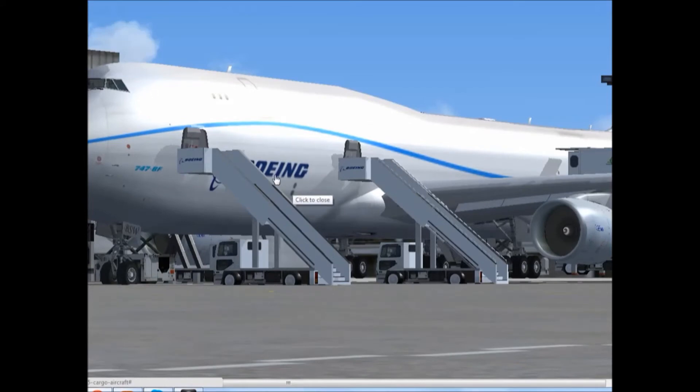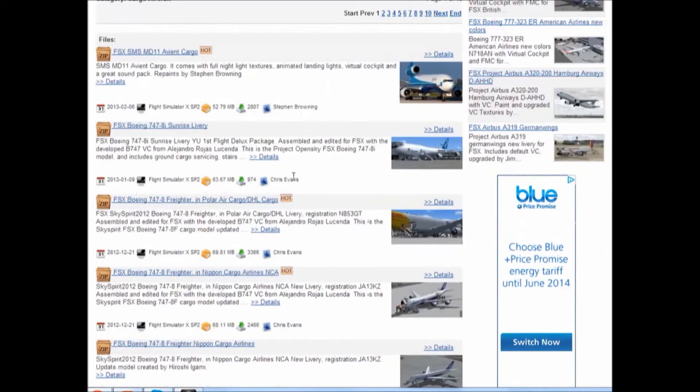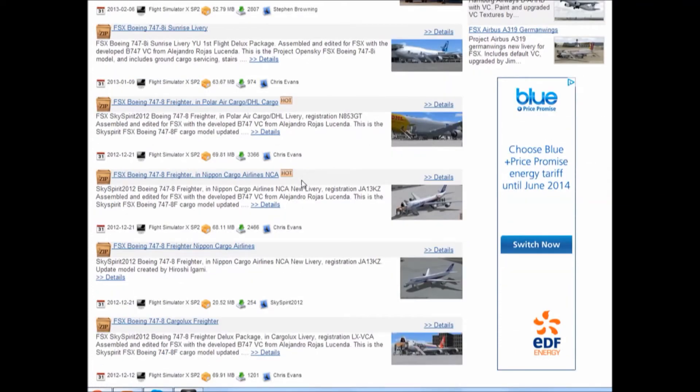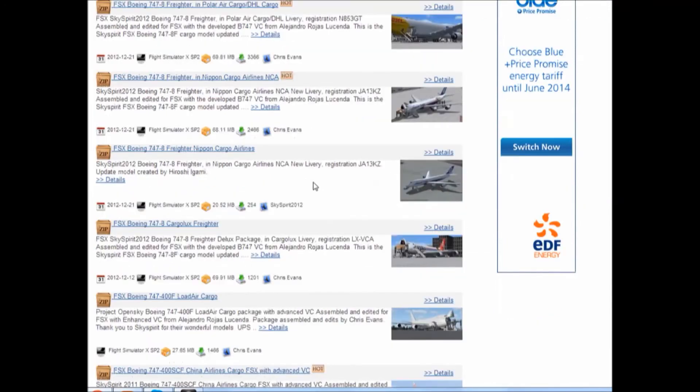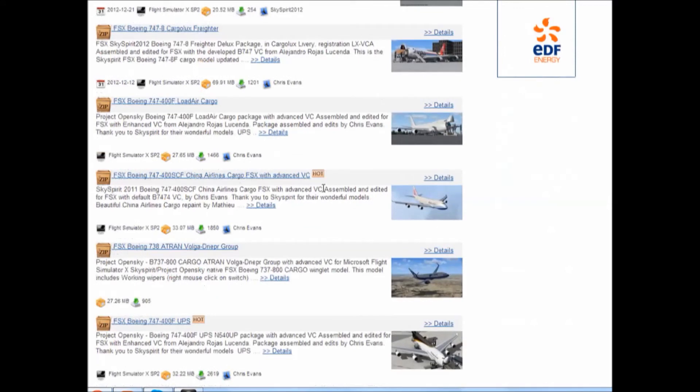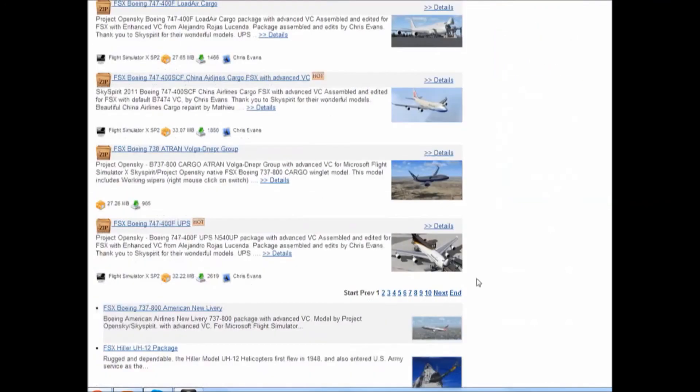It's the Boeing 747-8i — it's a big plane as you can see, and that comes with a lot of detail as well. This 747 selection here — I think they're all repaints or packages. Packages are good as well if you want different types of textures for your aircraft all in one go.